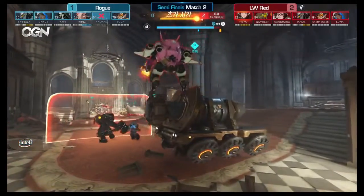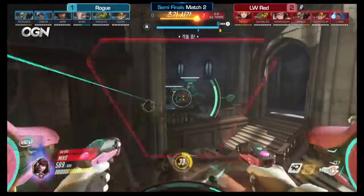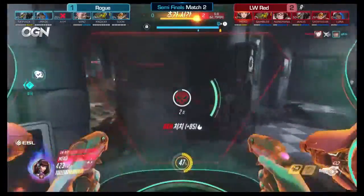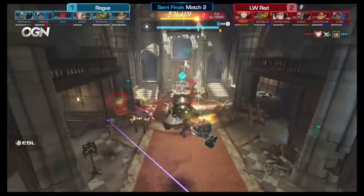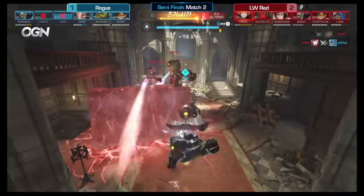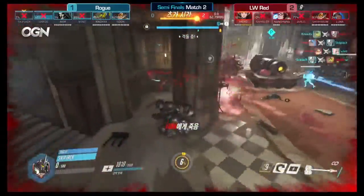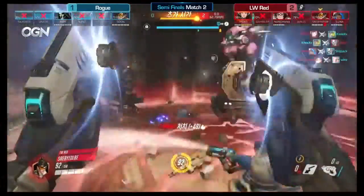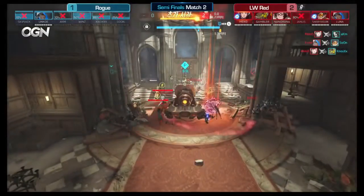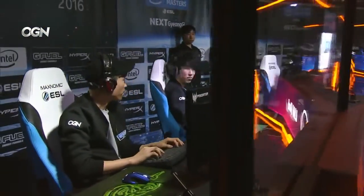Rogue need just one fight to stop this. But LW Red, they have to stick to this payload like glue — they cannot leave it. Nanohana already at 70% ult built up from that last fight alone. If he could put a Blizzard on top of the payload they could finish this off. Nano boost going onto Mecco — takes out AKM. Blizzard getting closer and closer. Earth Shatter connects on Gambler and Janus goes down. Skipjack able to swing his way but Nanohana's freeze with the help of Luna takes out Skipjack. And they will finally cap in overtime. LW Red captures the third point!